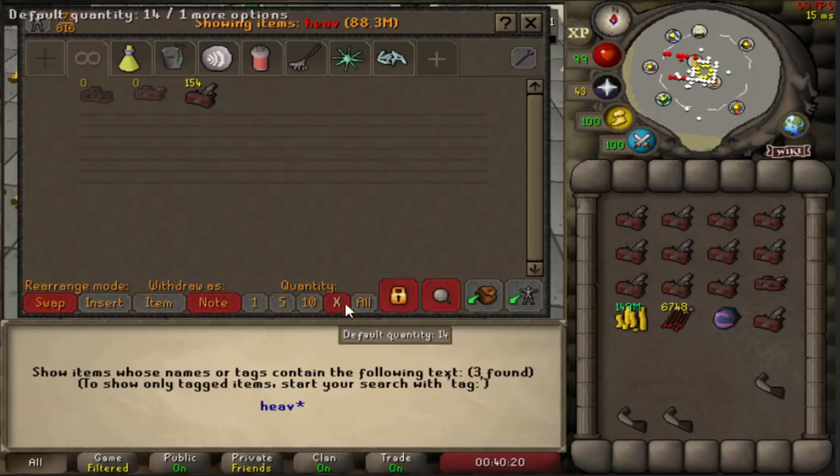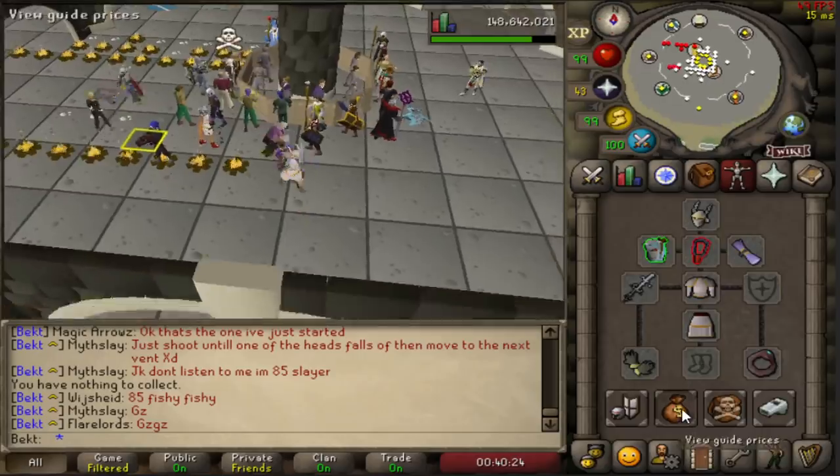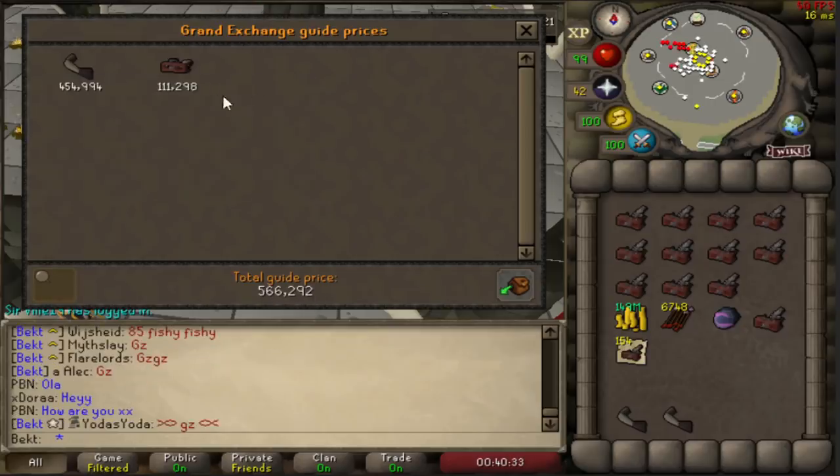Every single ballista is making a crazy profit, depending on which part of this method you do. If you just use the final two bits - the monkey tail and the unstrung ballista - it costs you 566k each. So that's 8k profit for every single ballista you make.